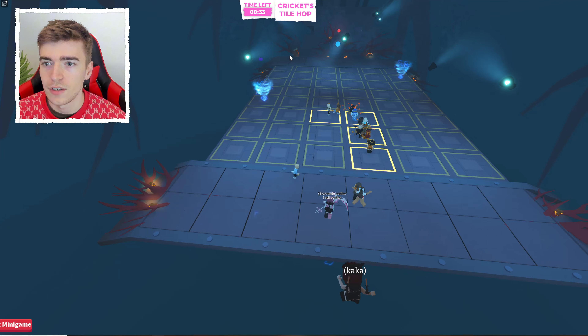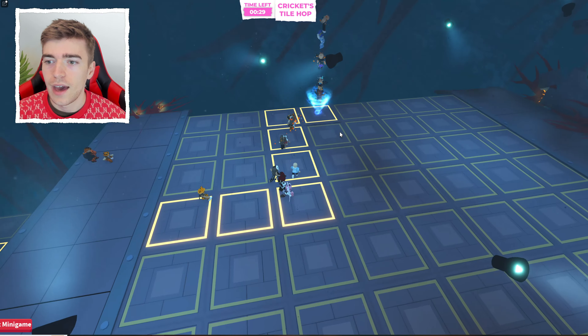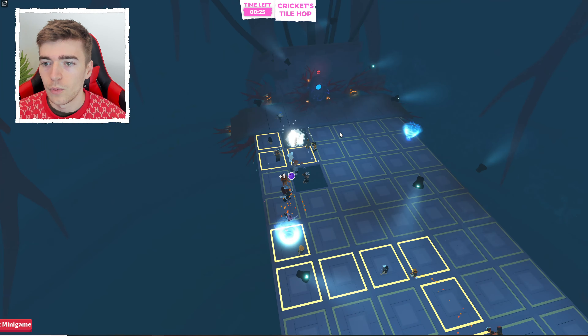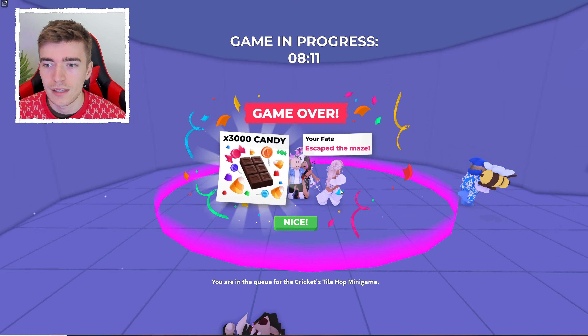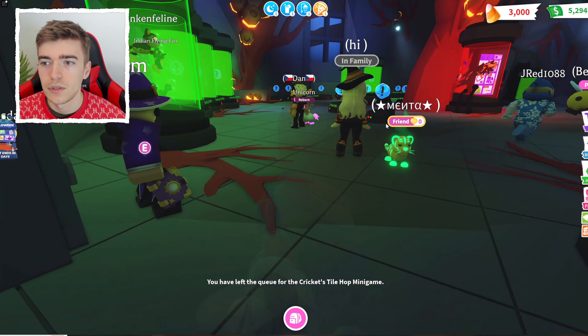There's a purple pumpkin right there - do you guys see it? In this vortex above it there is the purple pumpkin, which is exactly what we need. And we can just skip to the end just like that - we got to the end. We got a purple pumpkin. As you can see, we got 3,000 candy and then we also got a purple pumpkin.